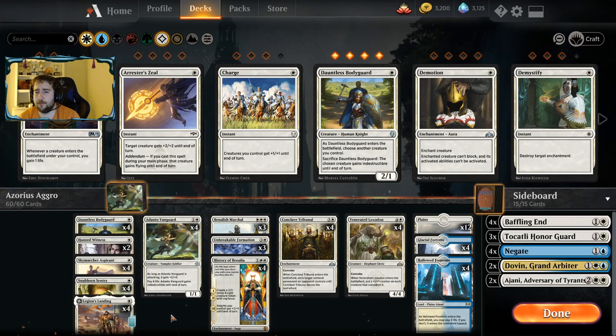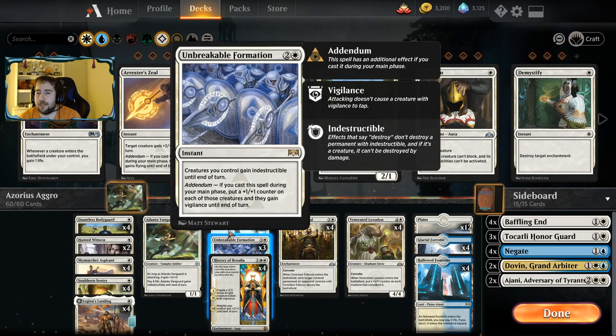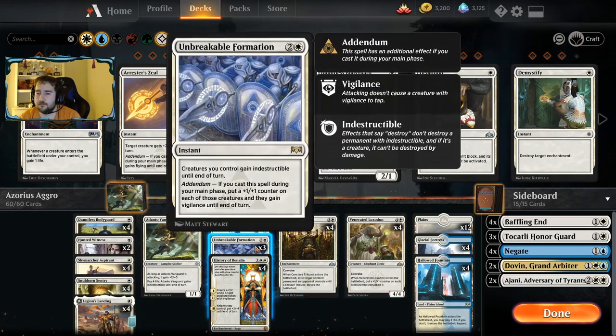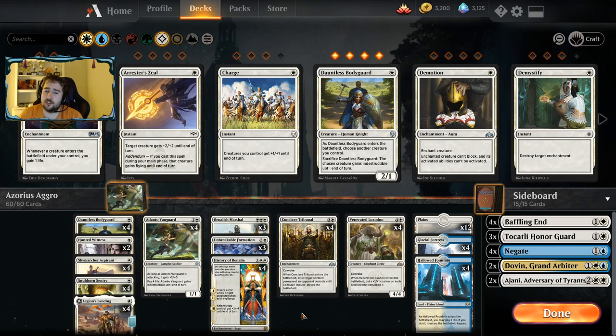Then we've got our top end. These are the cards that allow us to pump up our team, which is really important since some of the one drops aren't that beefy on their own. So we've got Benalish Marshal, Unbreakable Formation, and Venerated Loxodon. Unbreakable Formation is a card that is not only a pump spell but can also save your creatures from something like Kaya's Wrath, which is really, really nice.